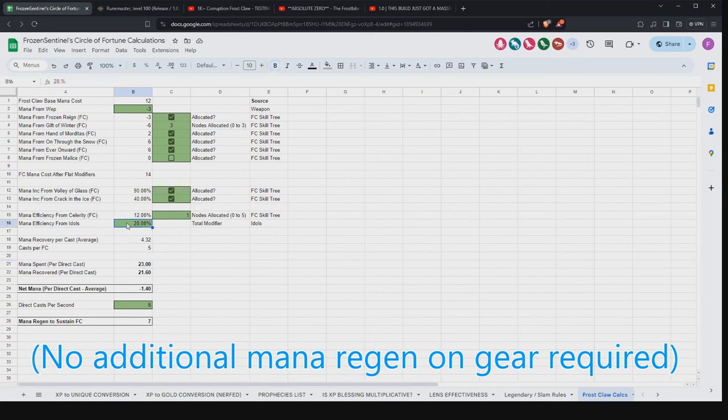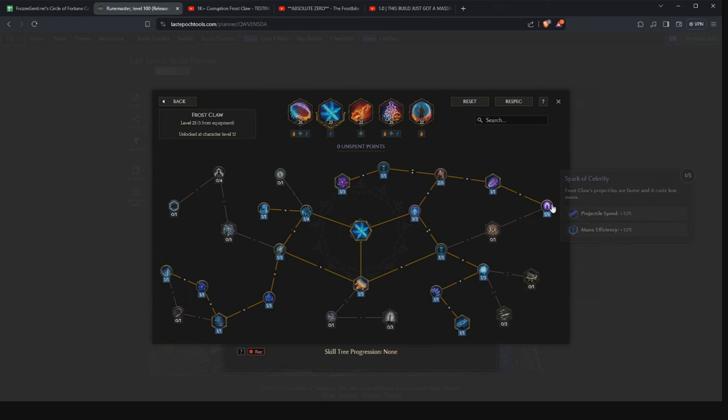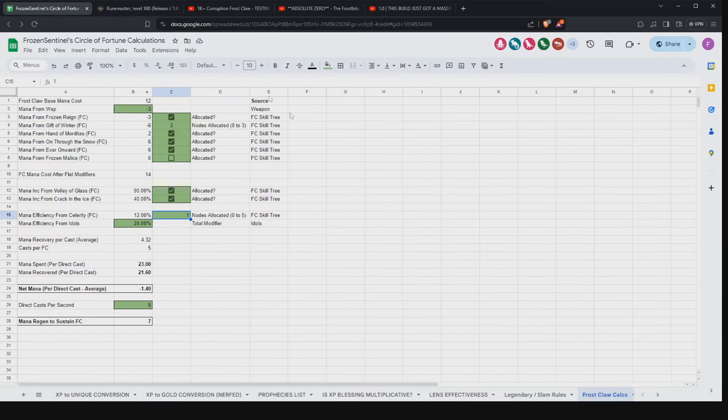I have two idols with 14% efficiency and one point in Celerity. I only have one point here because I don't have levels on my Twisted Heart, but this is all you need to sustain. You need minus 3 here, 3 out of 3 Gift of Winter, one point in Celerity, and then all of the nodes that give you more casts, which proc Gift of Winter. If you do not have a point of Celerity, your net mana will be about minus 3.5 with 5-ish casts per second — you'll be at negative about 18 mana per second, which is pretty unsustainable.